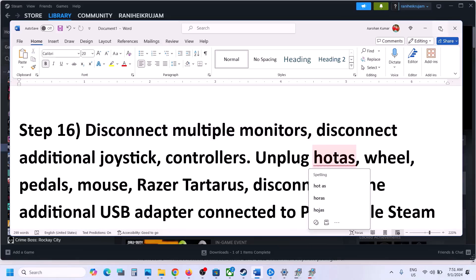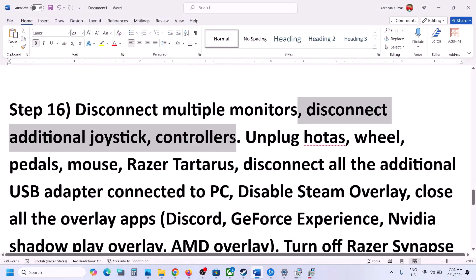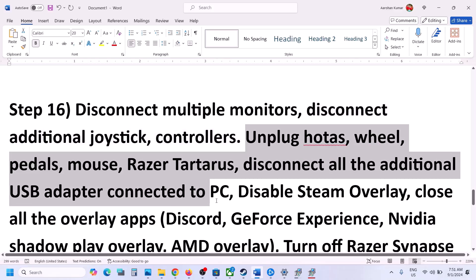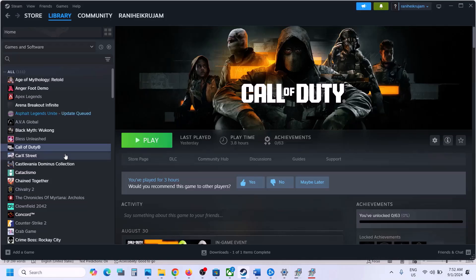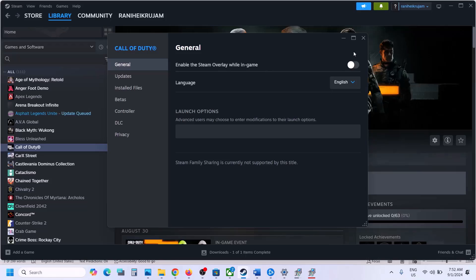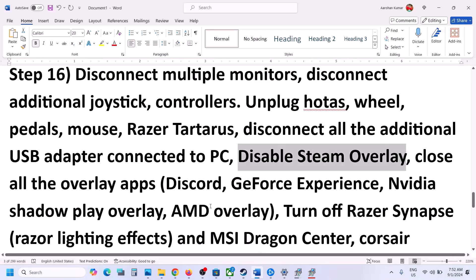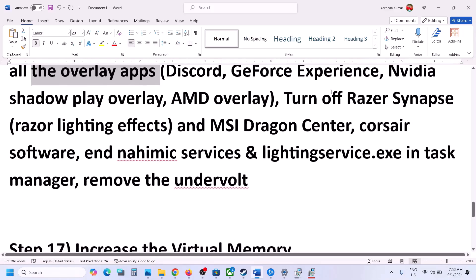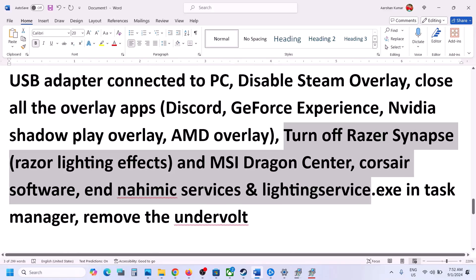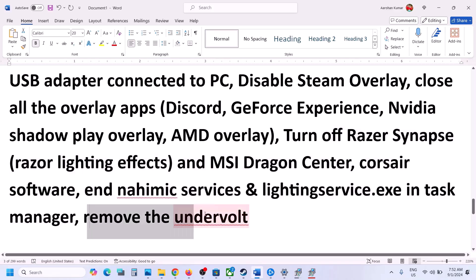Try disconnecting multiple monitors and launch the game on a single monitor. Disconnect any extra controllers, HOTAS wheels, pedals, or external USB adapters. Disable the Steam overlay by right-clicking the game in Steam, selecting Properties, and turning off Enable the Steam Overlay While in Game. Close all other overlay applications like Discord or GeForce Experience. Also close any third-party applications or services, and if your system is undervolted, remove the undervolt and then launch the game.